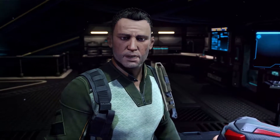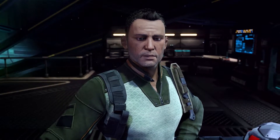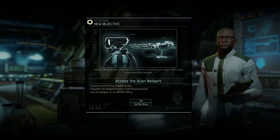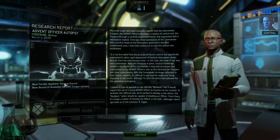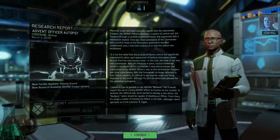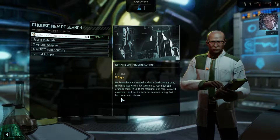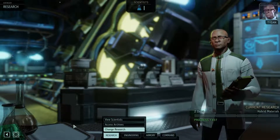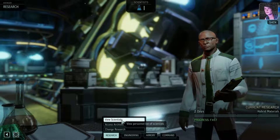We can't do this. It's the best lead we've got. Your call, Commander. New objective added. Proving ground. Yeah. We're ready to move when you are, Commander. We need that anyway. I just don't have the time for it. So let's go for Hybrid Materials and then see what's faster — Magnetic Weapons or Plated Armor.